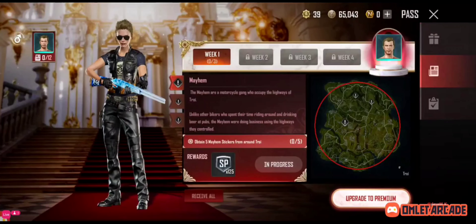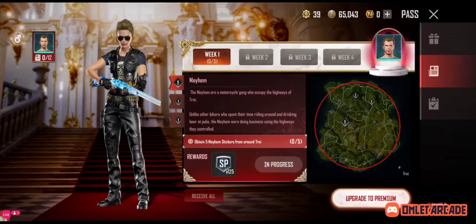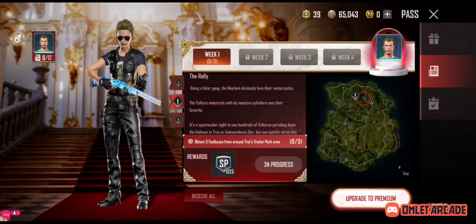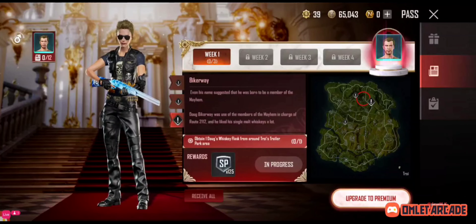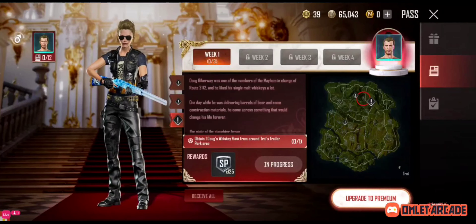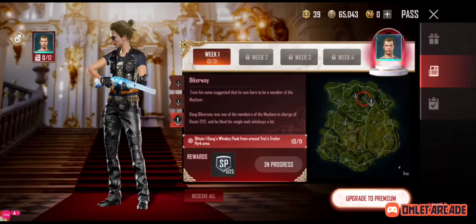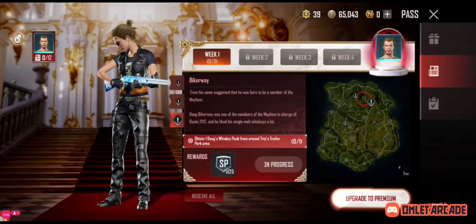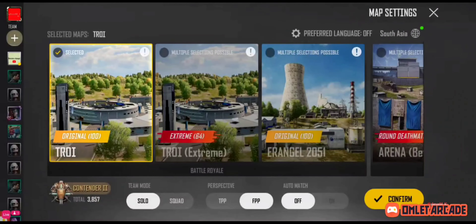Survival pass volume 4 — first mayhem. We have to collect 5 stickers and the rally alone. One of the toolboxes — three toolboxes total — one is fallen at player park room and the third one is at biker's way. Mr. Dong's whiskey flask, last attack around the toy player park. So we try to get that. Without further ado, let's get into it.